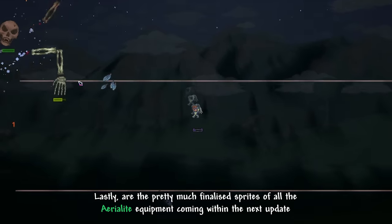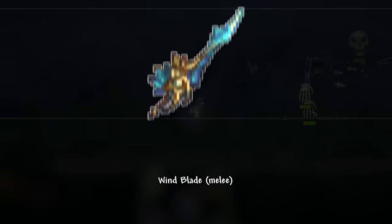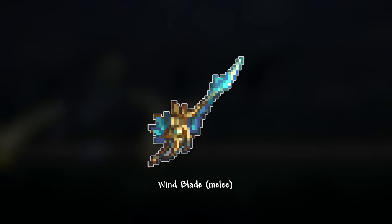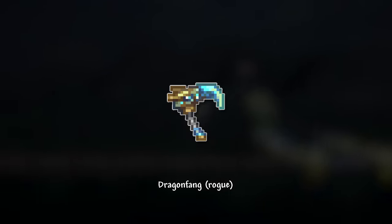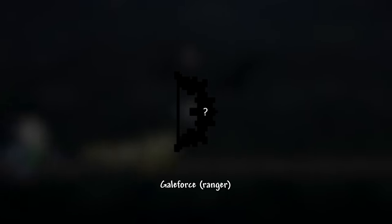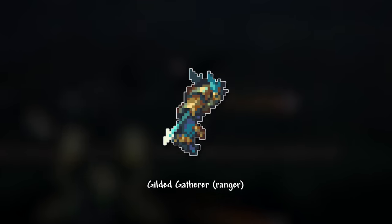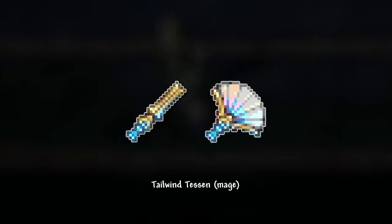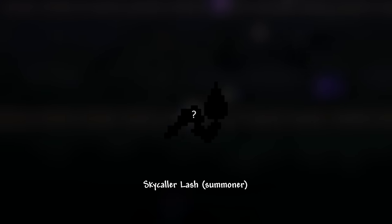The pretty much finalized re-sprites of all the Aerolite equipment are coming within the next update. For the melee class you will have your Windblade. For the Rogue class we have the Turbulence, as well as a new weapon, the Dragon Fang. As for rangers, the Gale Force will be re-sprited, though it's not public at the moment. We also have a new glove weapon called the Gilded Gatherer that just looks awesome. Mage users get the new fan weapon the Tailwind Tezen, as well as the Melody of Paradise. And lastly, Summoners are getting the long-awaited Calamity Whip called the Skycaller Lash.